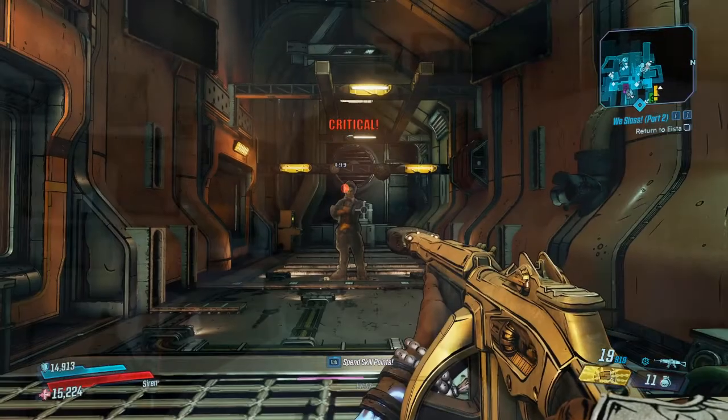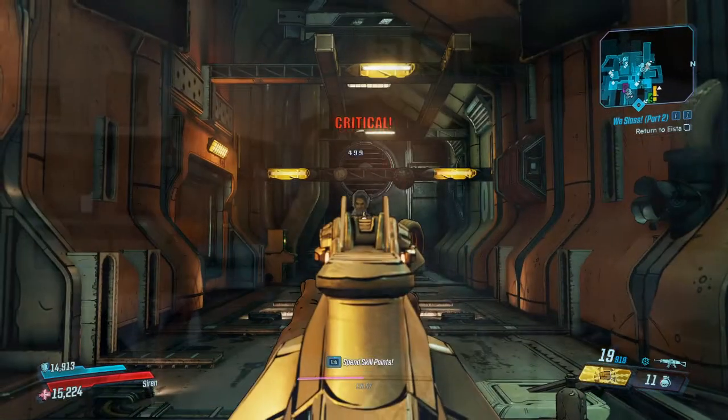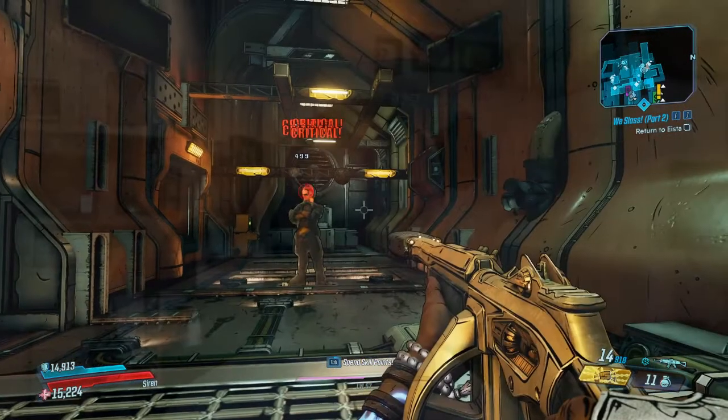The gun only comes in cryo. Hitting a crit spot ricochets an additional projectile at a nearby enemy — the normal feature of most Jacob's weapons. Additionally, hitting a crit spot also plants a sticky on the target, which explodes a short time later for additional damage. Multiple stickies will explode together. These features plus fairly high base damage ratings make it one of the best ARs currently in the game.